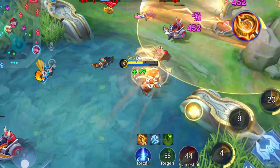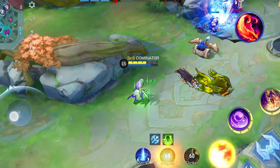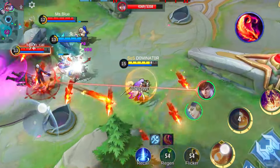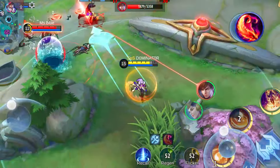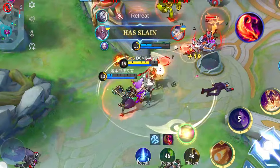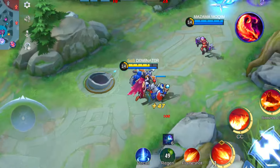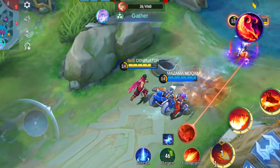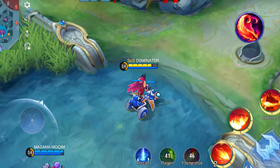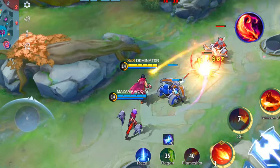Keep time on your side with the Clock of Destiny. Now let's delve into Blood Wings — the priciest item on the list and the one with the most substantial magic power bonus. Featuring a single unique passive, this item grants your hero a shield based on 200% of your magic power. This shield regenerates every 20 seconds, and while active provides an additional 30 movement speed. Blood Wings is a splendid choice for high burst damage heroes such as Vale, Eudora and Aurora.